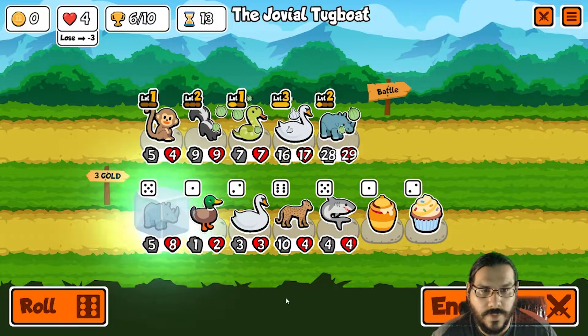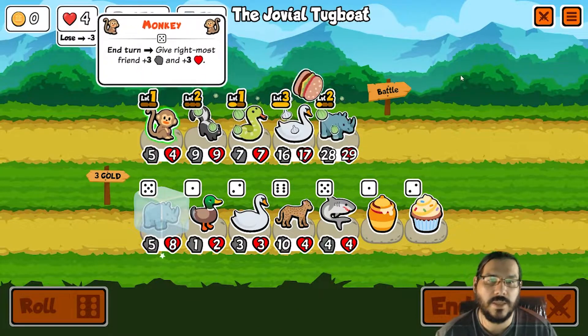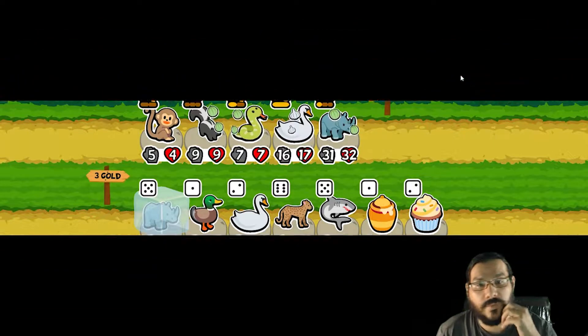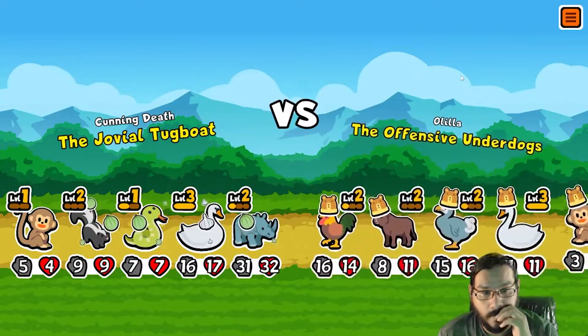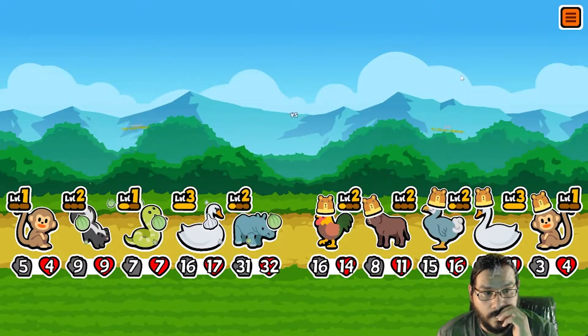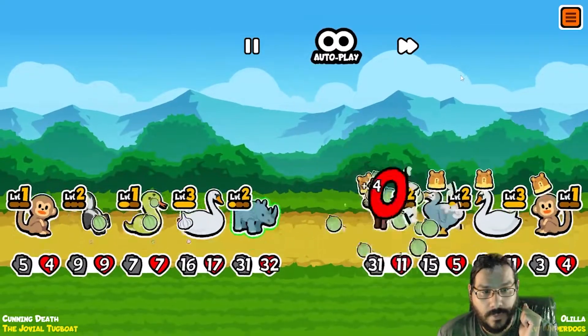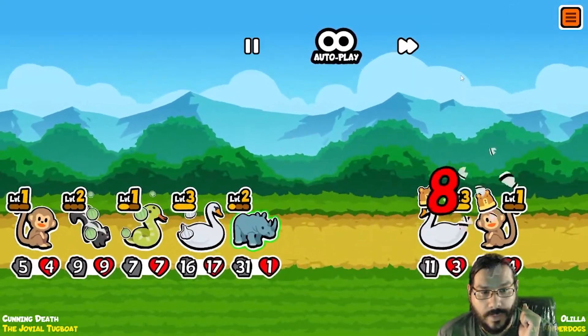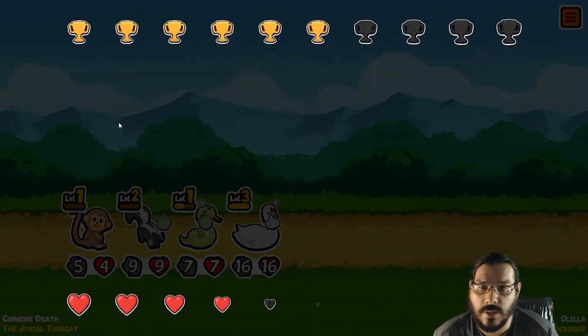There's so much more. Freeze that and end turn. So we never really got our bison — I think it's too late to buy bison at this point. I think we'll just have to depend on rhino and swan. Yep — and then snipe. And snipe. Yep — double snipe team. Rhino.